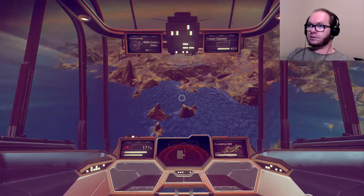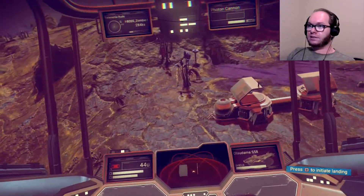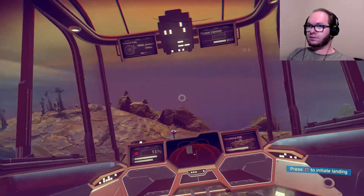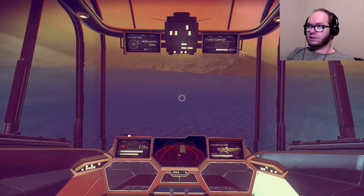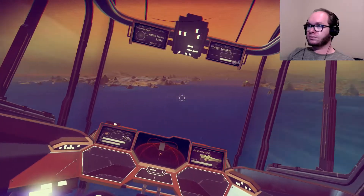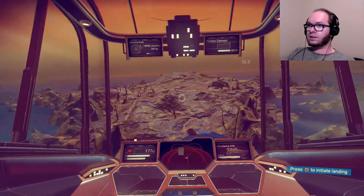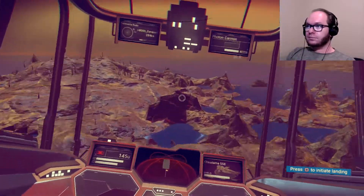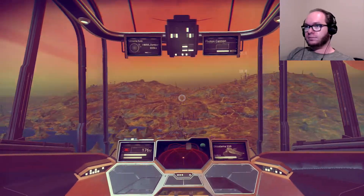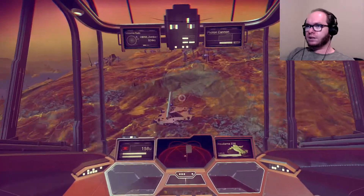Ooh, look, another base. I guess the benefit of there being so much water and so little land is that maybe there's a certain amount of bases that have to spawn, so they're not too hard to find. Let's go across this ocean. Seriously, this is an ocean. Anything over here? Nope. What about over here? What is that? Oh, it's a monument.